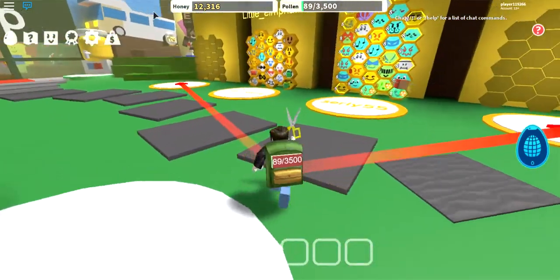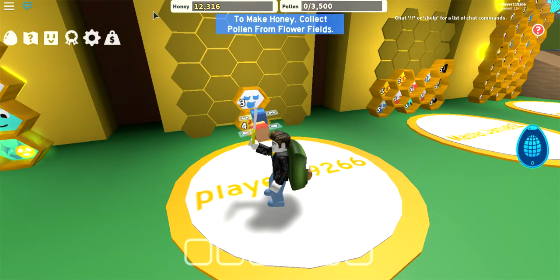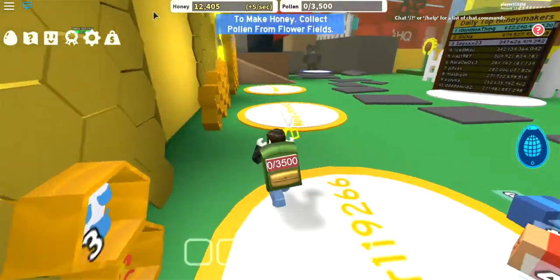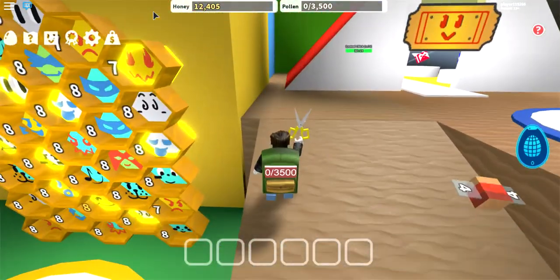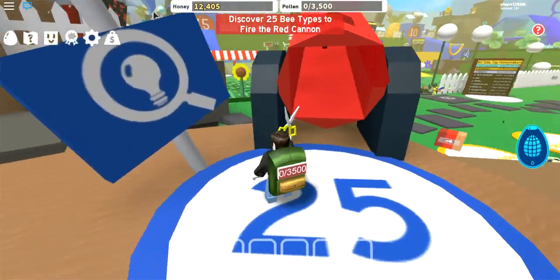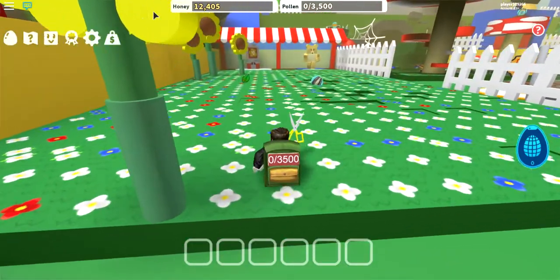Hey everybody, welcome back to Bee Swarm Simulator! I actually don't know what I'm gonna be doing. Oh, I thought he was glitched, I thought he was trying to go into his little honeycomb. Anyway, did you know that bees build hexagons? That's why they make hexagons - to store the most amount of weight with the least amount of material. Fun fact for you!